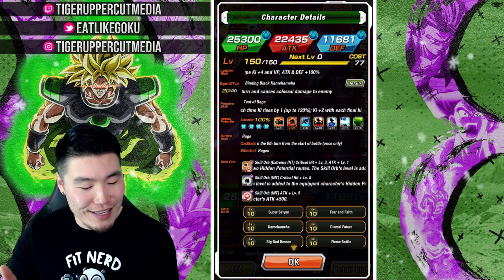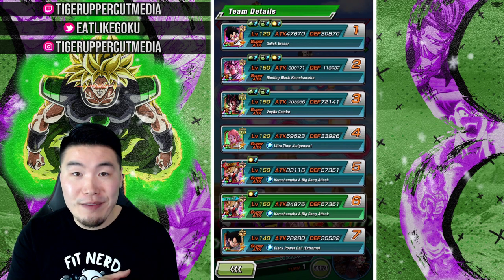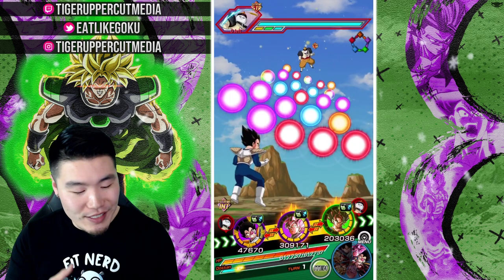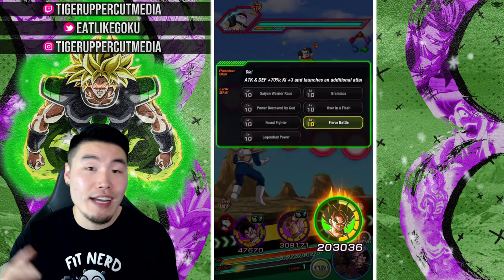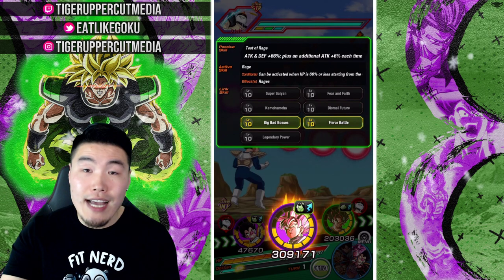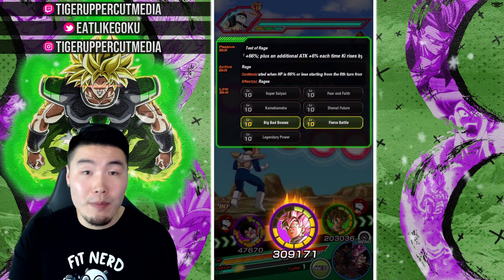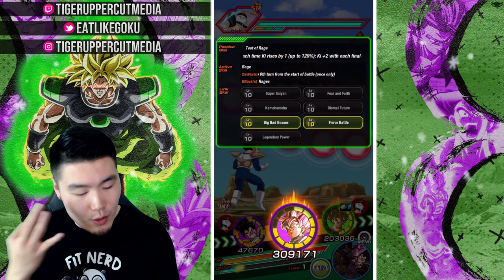Okay, so with all that said, let's get right into it. And as you can see, we're running a Batara team on the first rotation. We're linked up with the Scatter Vegeta as well as the tech LR Vegito. And he has two links activated — Fierce Battle and Big Bad Bosses. Actually, once we super, we're also going to get Legendary Power. So that's three links in total.